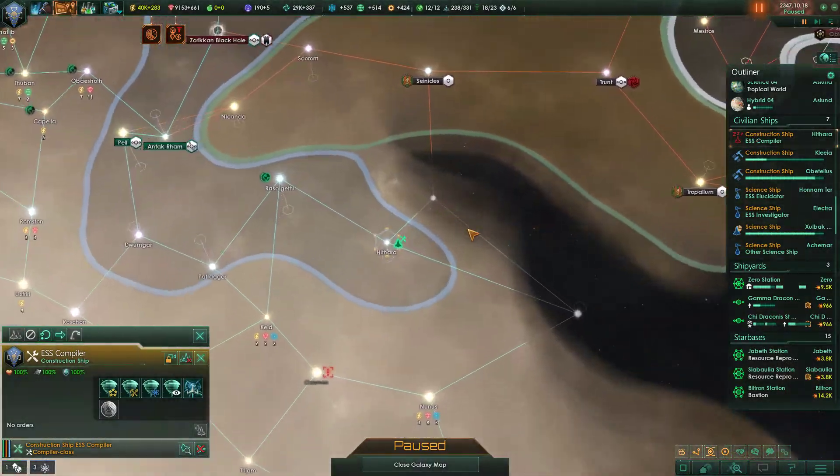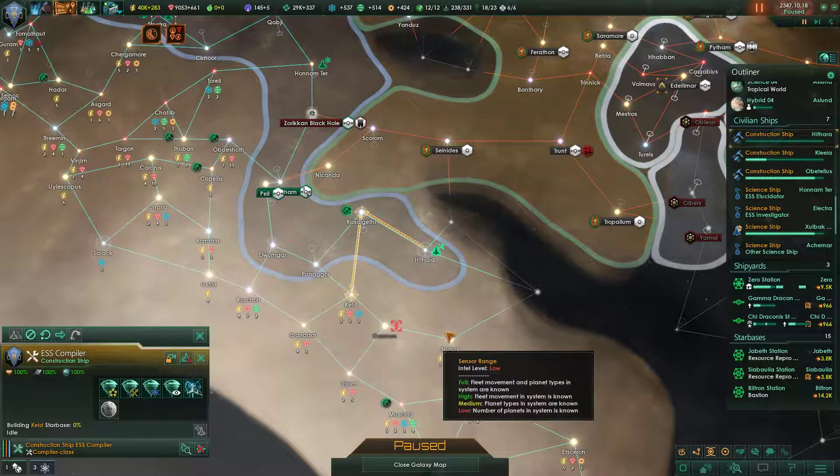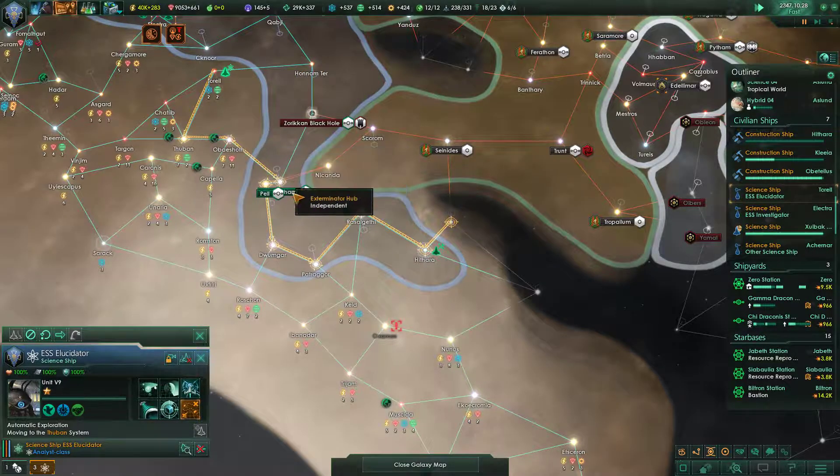This construction ship is not currently constructing, which isn't good. We will go grab this system, which is not ideal, but our science ship is still a long ways away. And I'm not entirely clear why it's taking this detour.